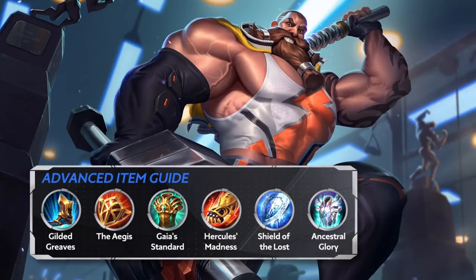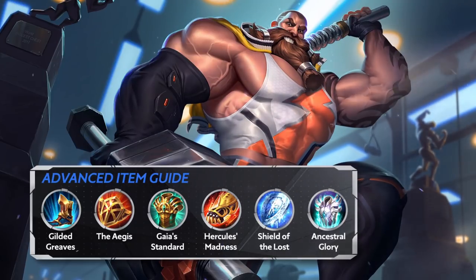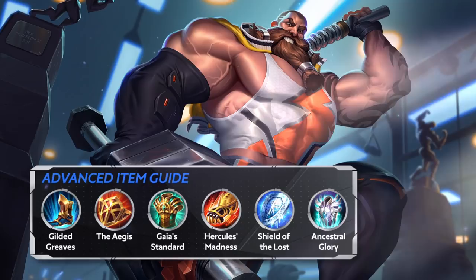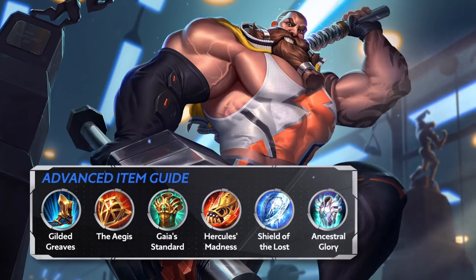For the fifth item, based on the enemy team's most powerful hero, get an item to counter their strength. If their best hero is a physical damage hero, get Shield of the Lost — its passive will significantly reduce their best hero's damage output while further increasing Ormar's defense. When paired with the Aegis, this creates an even more effective shutdown of enemy physical damage output.